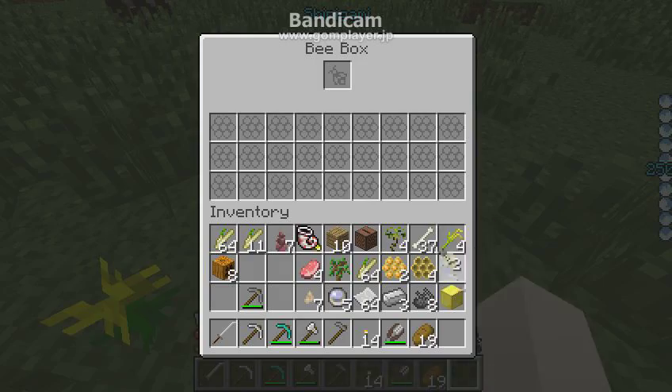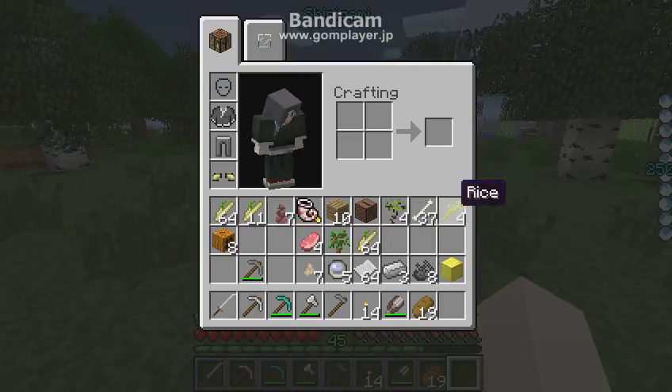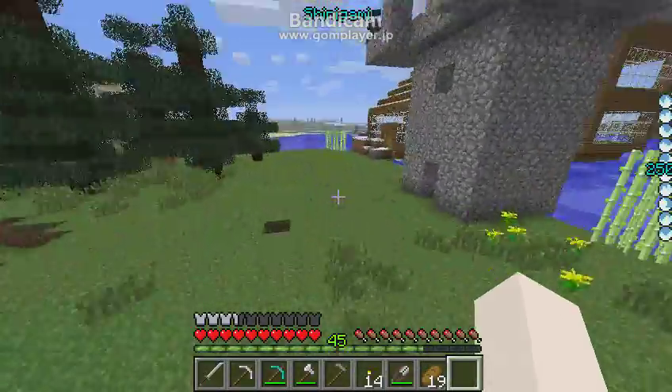Now if I put... I can have these things here. I already have the honeycombs — they're already collected. So I'll put them there. Now I have rice, and I think that's the last thing I'll need, which is rice. And I have no clue how you get it. That's how you get rice.